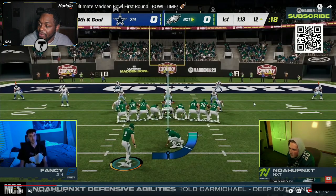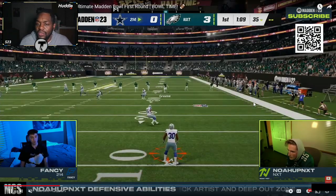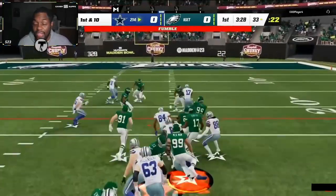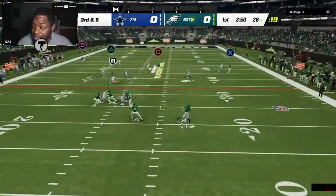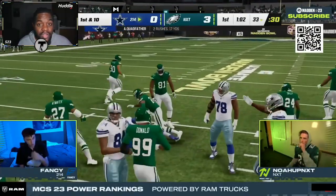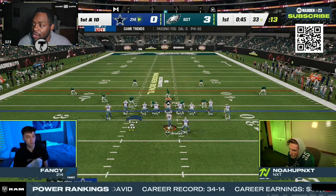It looks like Fancy got a pick and Noah is forced to take three points. If you're Fancy, this isn't the worst situation — you already got a stop, you got cheated on the fumble, and now you've held them to three. In Madden 23, it's very hard to get stops; most pro players count holding somebody to three as a stop. The Quad Father is not active because he coughed up the football, but he will be active again soon.